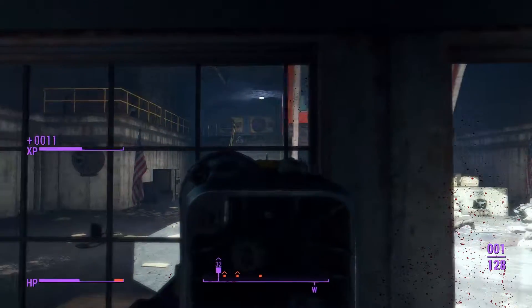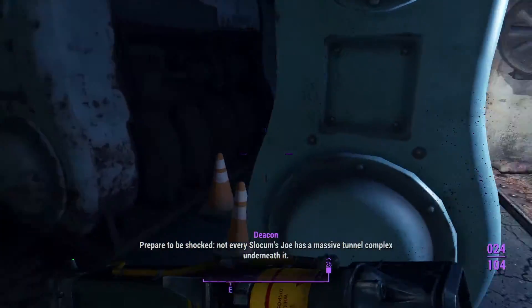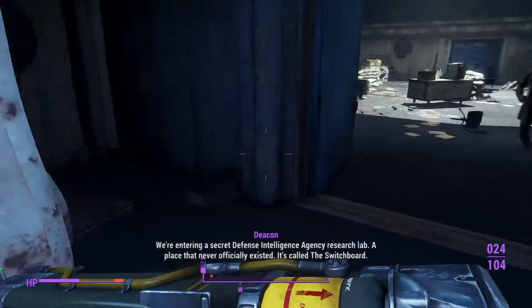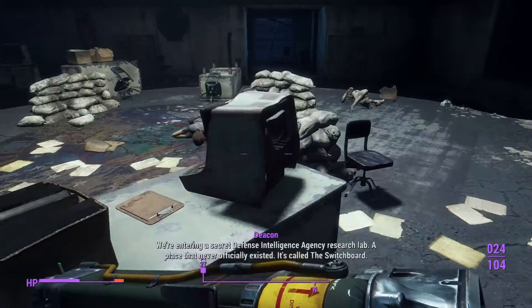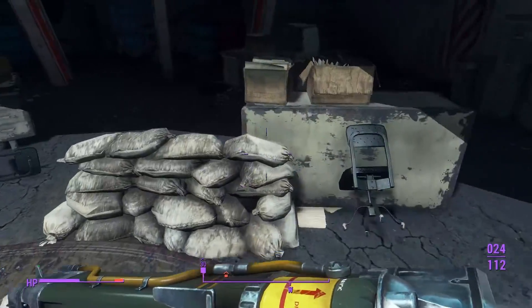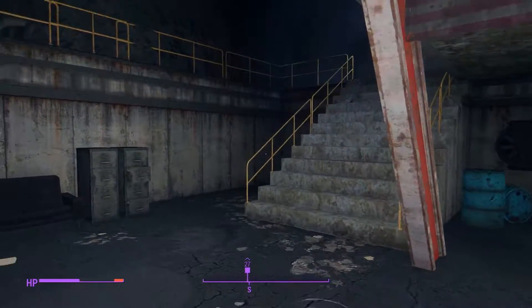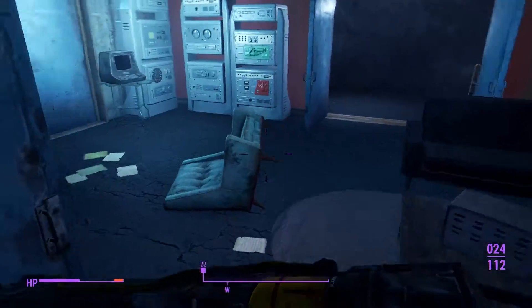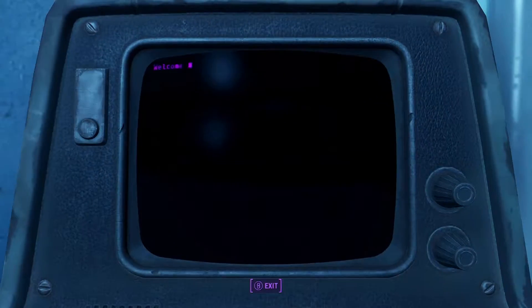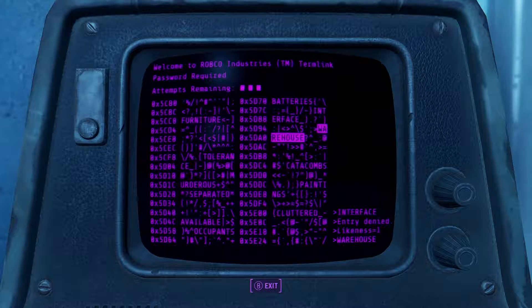The odds of me picking right on my first try twice in a row — very low, very very low. Need to find another terminal. This is an expert terminal — I should not be able to hack this on the first try. Okay, I did not hack the game to make it instant hacking, I was just getting super lucky. We need to find something that has one letter in common with 'interface.'